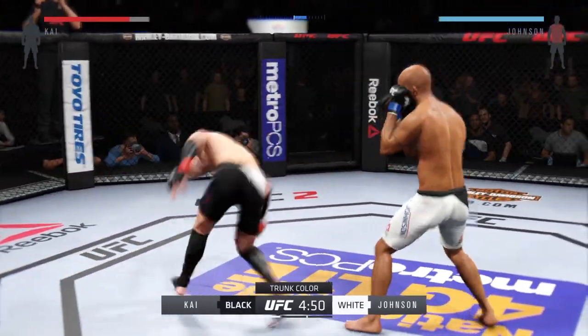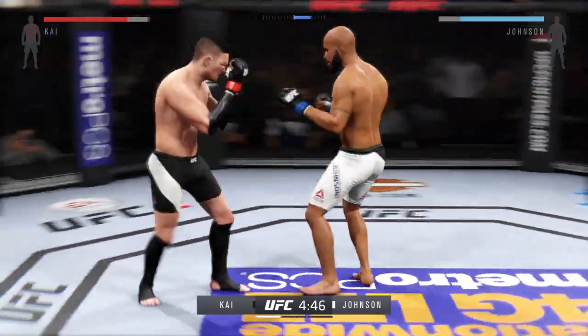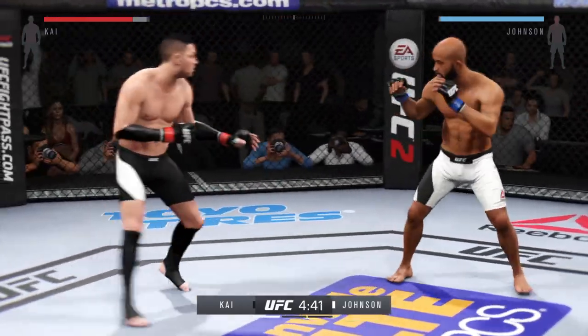One thing to keep an eye out for from Demetrius Mighty Mouse Johnson are his takedowns. Very fast on his feet, quick to close the distance, and excellent takedown technique.